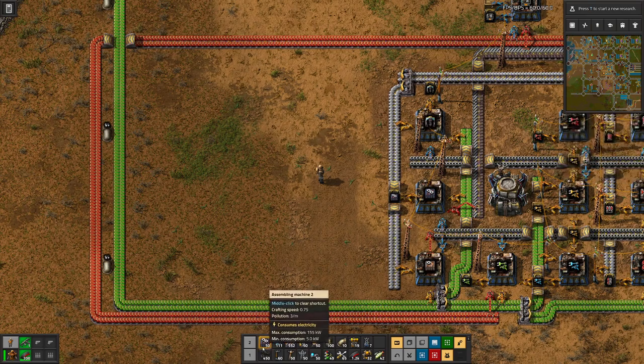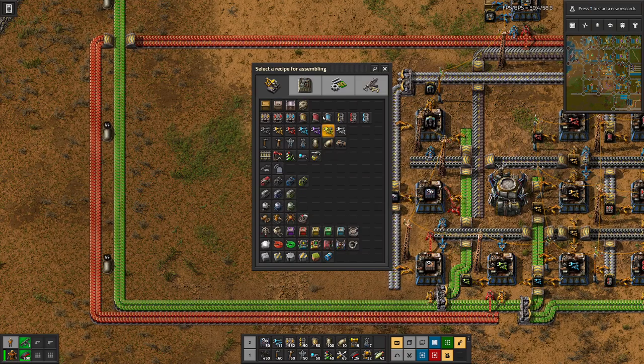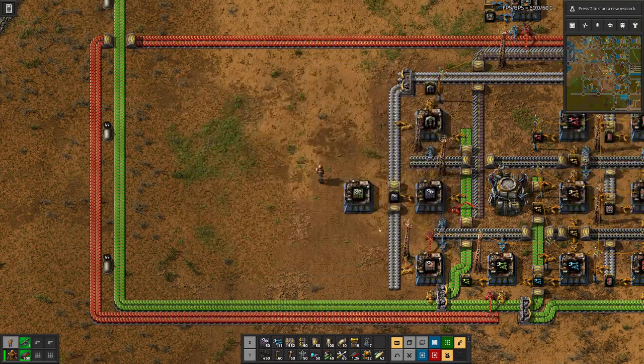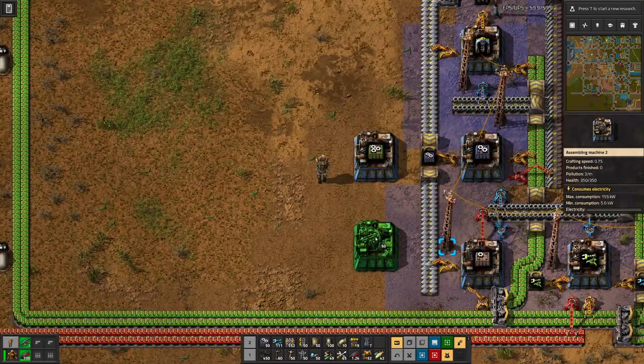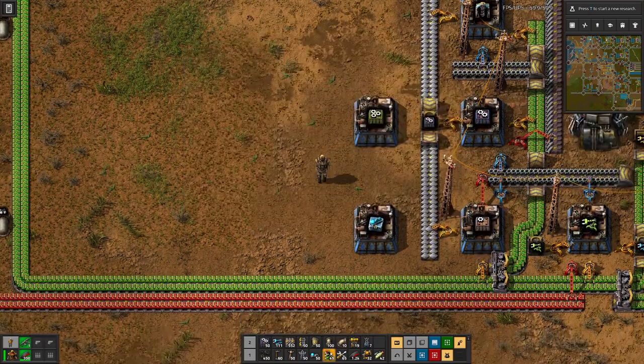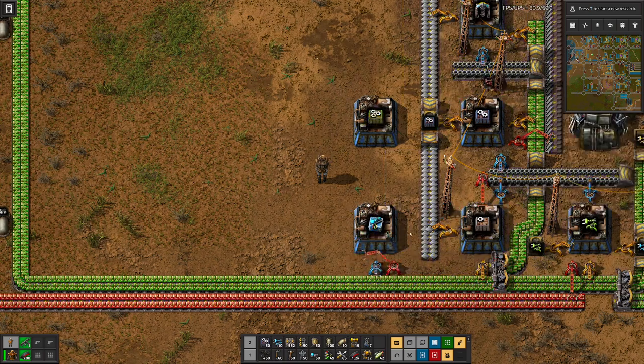The first thing here is the next level of the assembly machines. These require the lower level but also speed modules, and we can build speed modules here. We need only red and green.